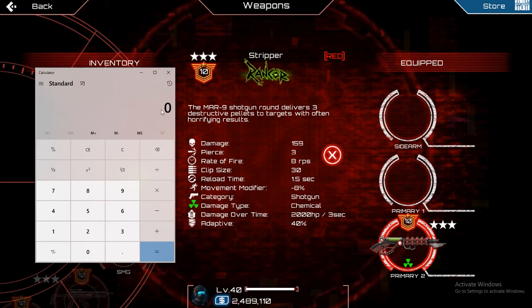Now we should add the non-DoT portion of the damage, which is 159 times the number of pellets we shoot. It doesn't actually get the same multiplier as our damage over time despite coming from the same weapon. So we add that to the damage over time, then multiply with HD ammo for our final damage.